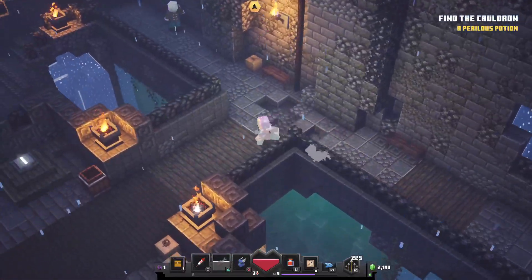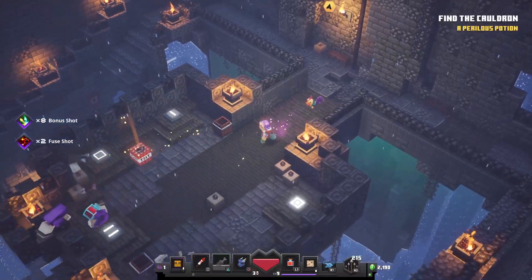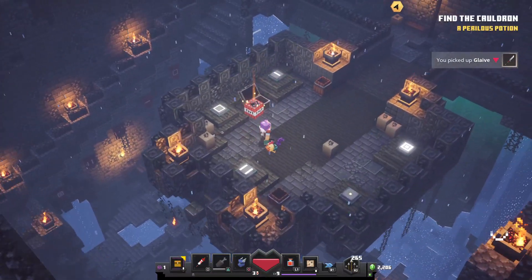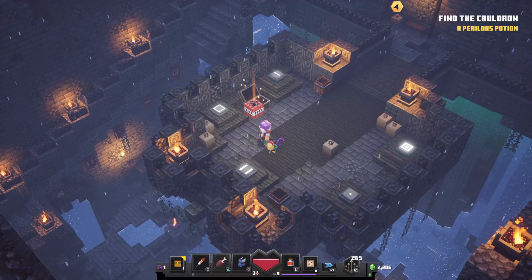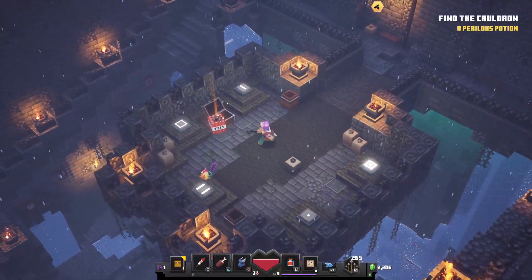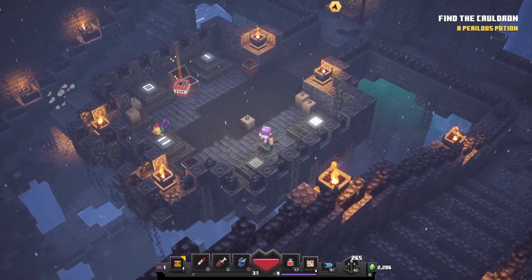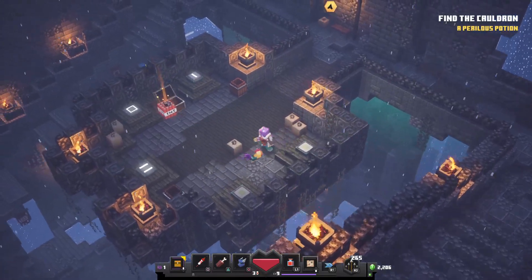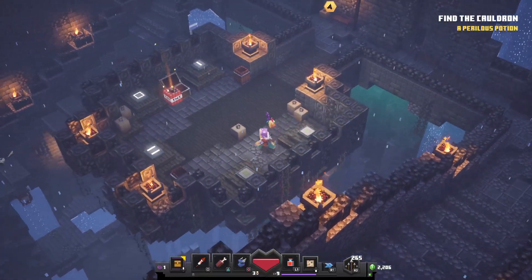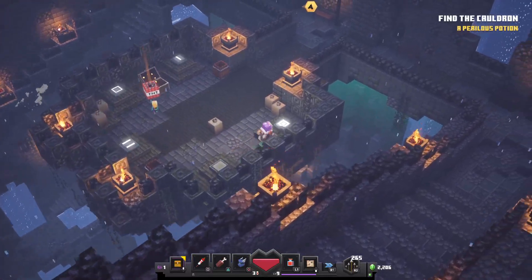I've got a rather tricky thing to do here. There's a rare sight — a chest. If you look down below, this is supposed to give you the right order, but it doesn't. That's not the right order — it's trial and error. I know the order now.